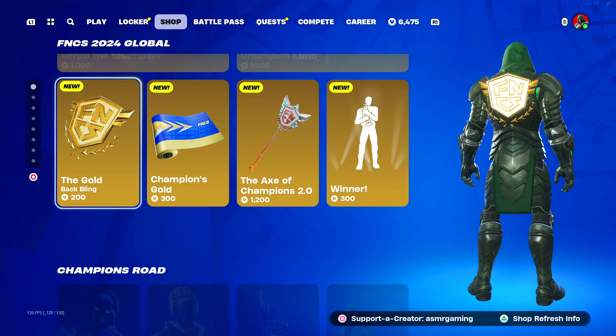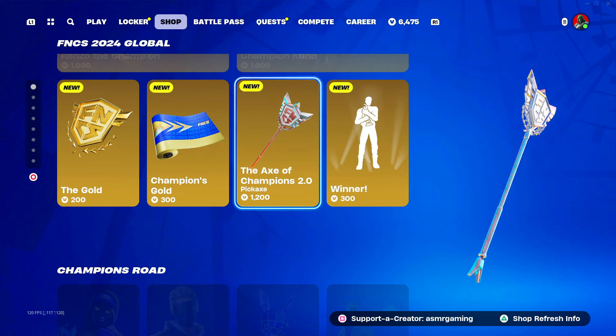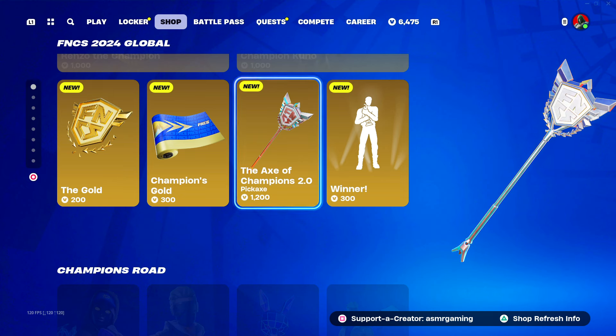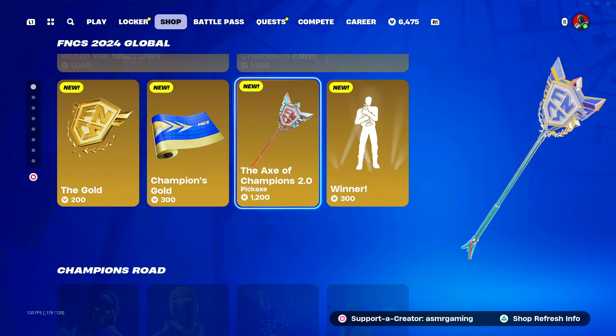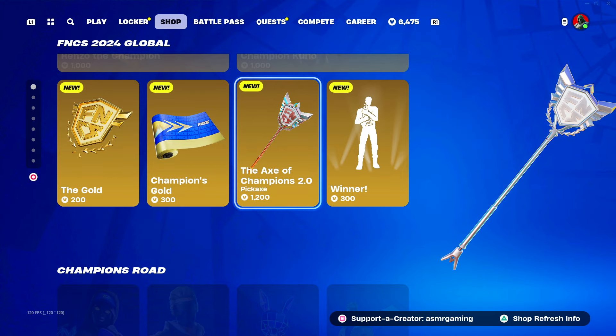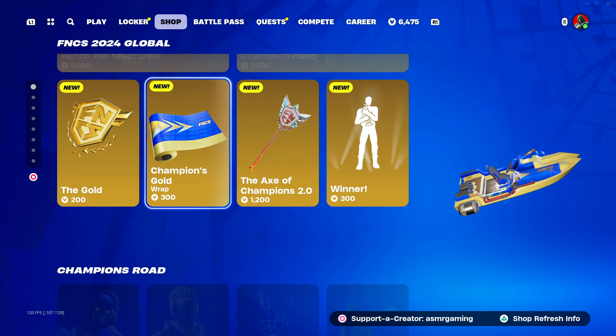Renzo the Champion is here — we have the gold back bling, Champion's Gold Wrap, and the Axe of Champions. Everybody's going to be using this now. The original version was given exclusively to the top-ranking players from the last FNCS cup — I believe first place, and maybe second and third as well. It's super awesome to see this on the shop. I might actually buy the bundle — what should I do, everybody?